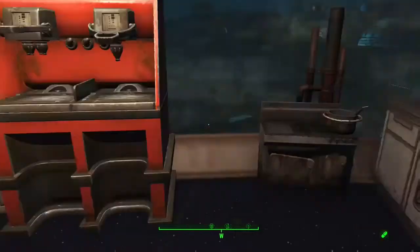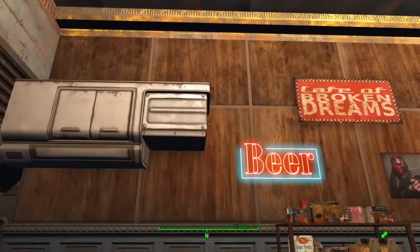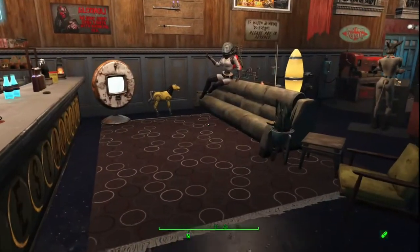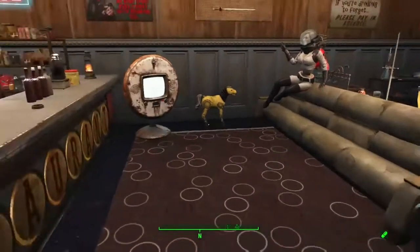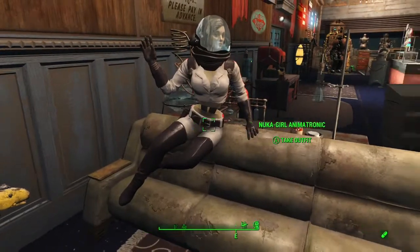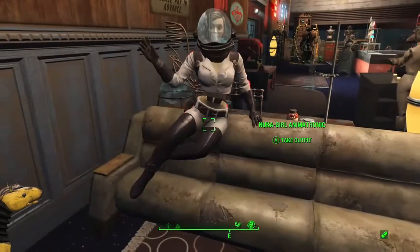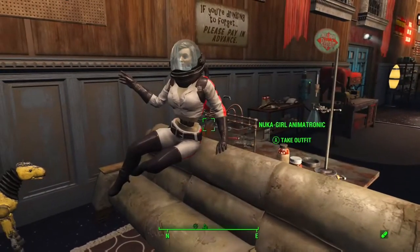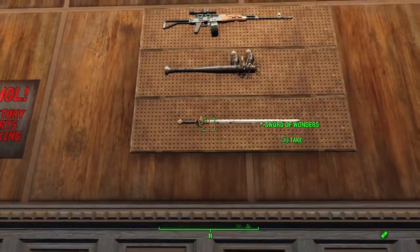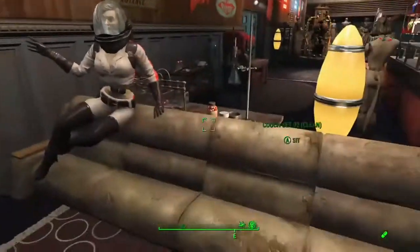I added a cooking stove and one of the soda mix stations, and put up some of my favorite new decorations I downloaded. This area was here — I added the Giddy Up Buttercup, replaced the TV with one that worked but still looks dilapidated. The Nuka Girl animatronic is from Unlock Settlement Objects — like the rest of them over there I had to turn it green way down there and bring it up on a mat. It took a little bit to get her placed right to make it look like she's sitting on top of the couch. I wanted to get her sitting down on it but it didn't quite work out, though I thought she looked great sitting there.